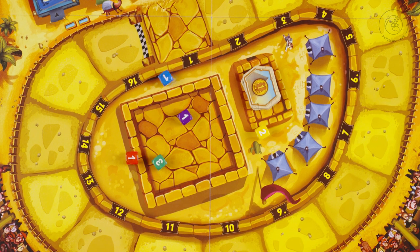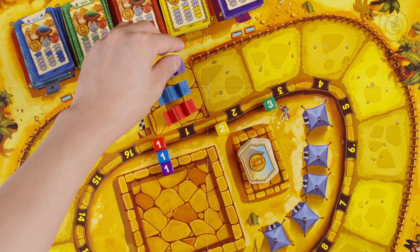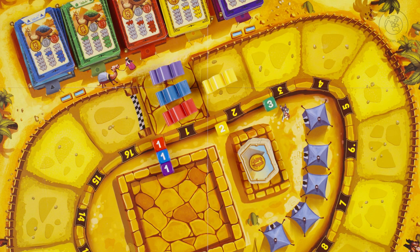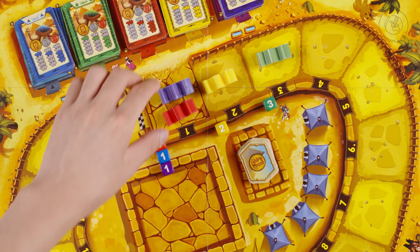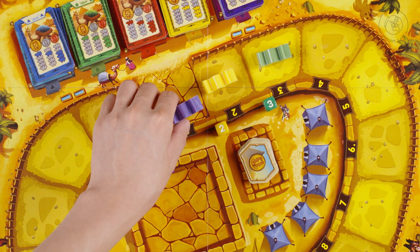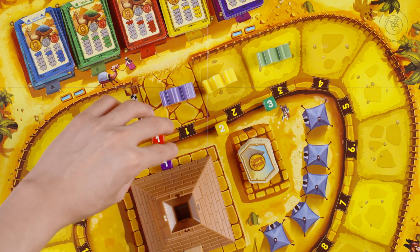Next, roll each coloured die to determine the starting positions of each camel. Place all camels that match a die that rolled 1 on space 1, camels that rolled a 2 on space 2, and camels that rolled a 3 on space 3. Stack all camels on the same location on top of each other, making sure they are all facing counterclockwise. Then place all dice into the pyramid.